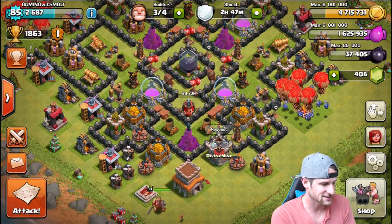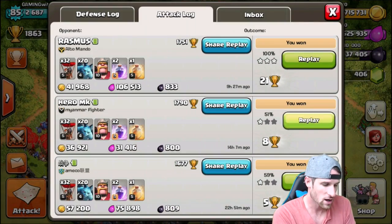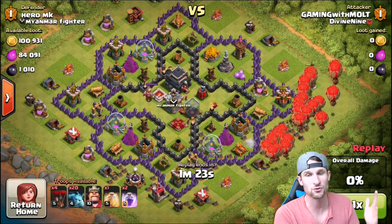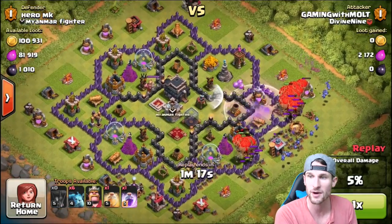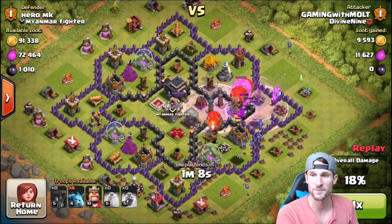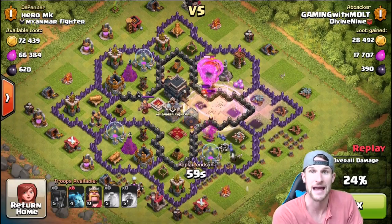Now what I'm gonna show you guys is a couple of attacks that I've had using balloons attacking air sweepers. So let's go ahead and check these out. I was going for the dark elixir but look - there's his air sweeper pointing out. I figured out that if you use a rage spell it doesn't affect them too much. We're gonna drop a rage spell right here and if they're enraged they kind of push through the air sweeper. You can see I've got that heal spell on them - the air sweeper is still going off but it's not moving them back too much and they took it out.